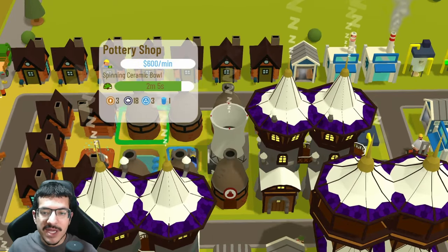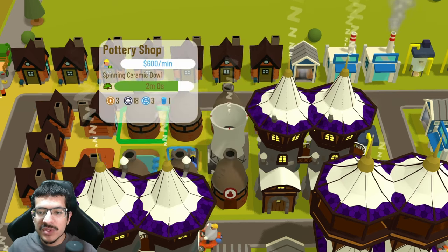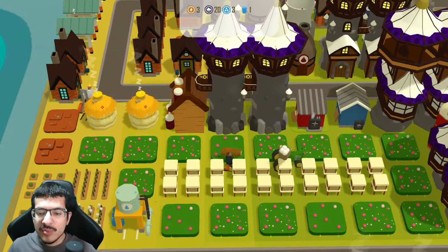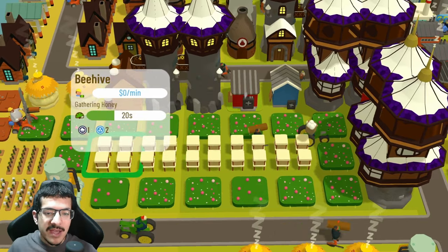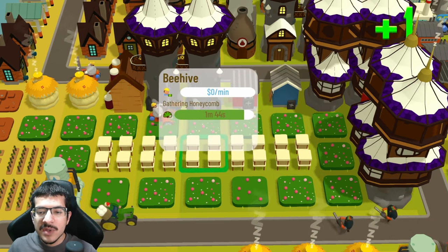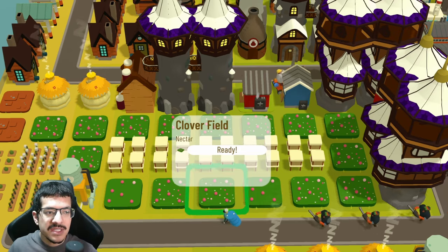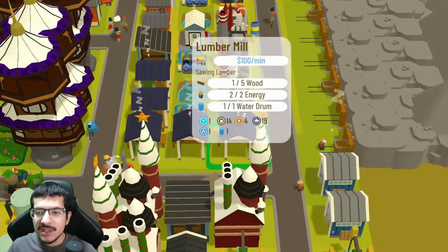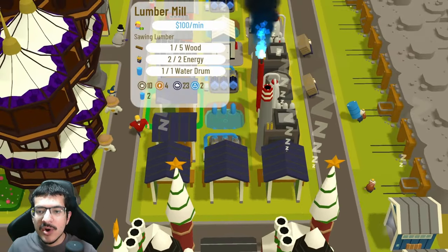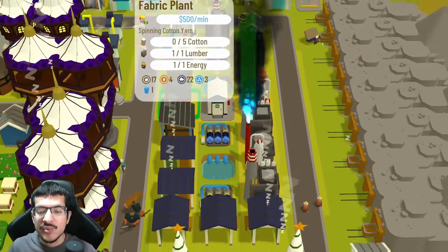The clay is picked up by forklifts and also by the pottery shop workers. I'm using nuclear power to provide passive energy to all the pottery shops — six pottery shops crafting ceramic bowls, none of them have any dirty so they're all on a green craft timer. Those ceramic bowls are used to make honey and honeycomb, so I have two beehives on the left making honey and three on the right making honeycomb.